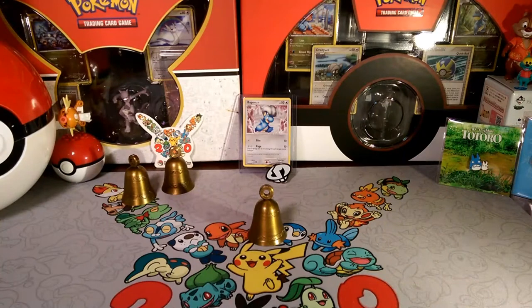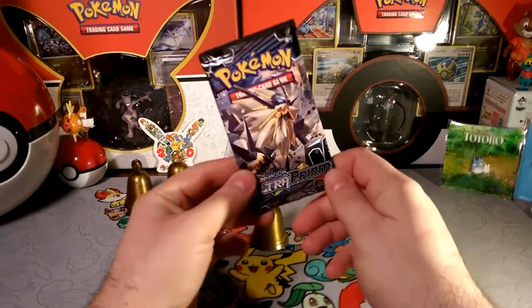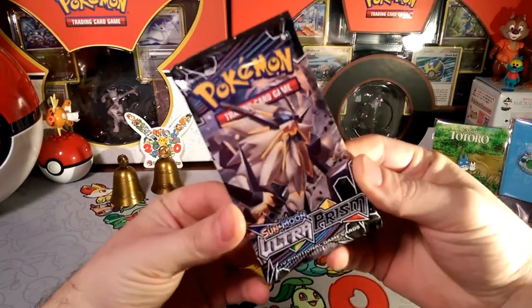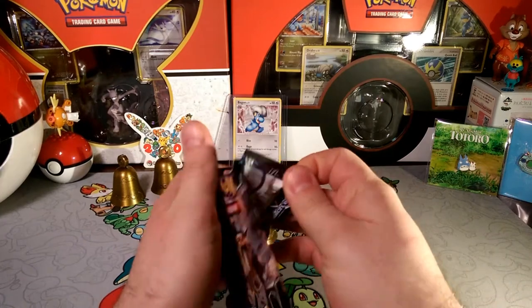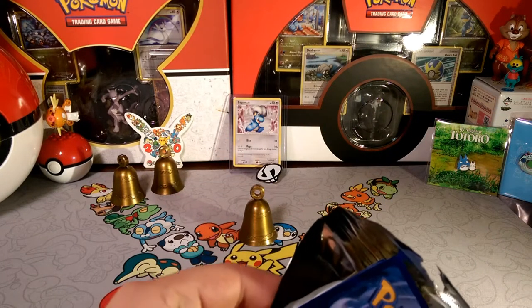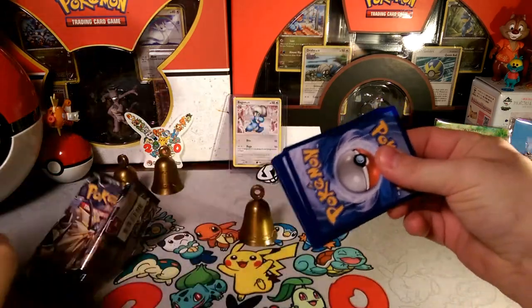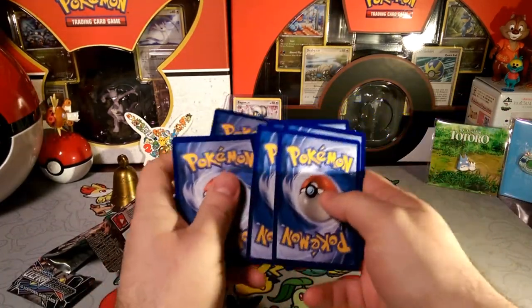Hello little friends, Dapper Drabby here and welcome to another Packaday. Today is Wednesday's Packaday and we're going to open up a Duskmane Necrozma pack and see what we can find inside. We're excited for this stuff guys. We haven't had the best of luck with Ultra Prism, but it's getting better.